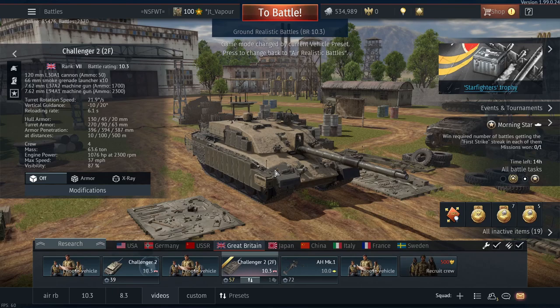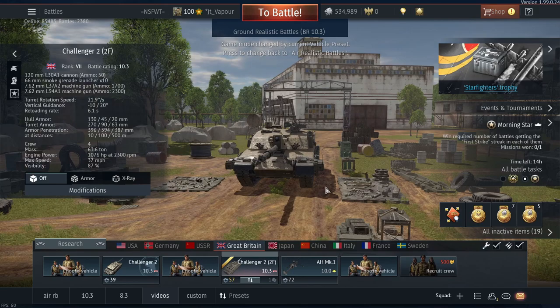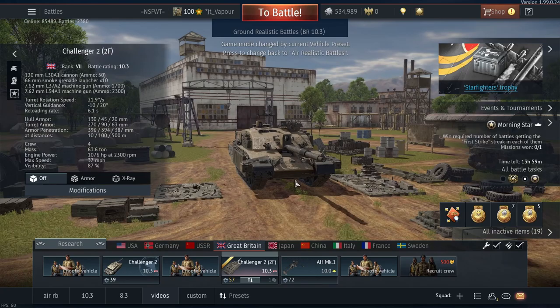The thermal netting doesn't work on this - it hasn't been modeled yet. One feature I did like about this tank from the very start is that it gets smoke grenades stock, which I find very useful since you don't have to grind that. You've still got to grind thermals - it does get Gen 2 thermals, however it does not get commander thermals, which kind of annoyed me. This thing isn't really going to be too useful against APFSDS given the composite armor - APFSDS rounds are most likely going to go straight through most of it on the sides.